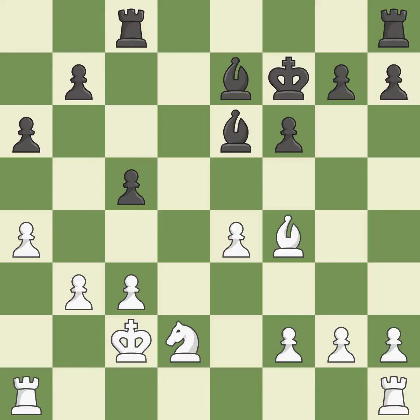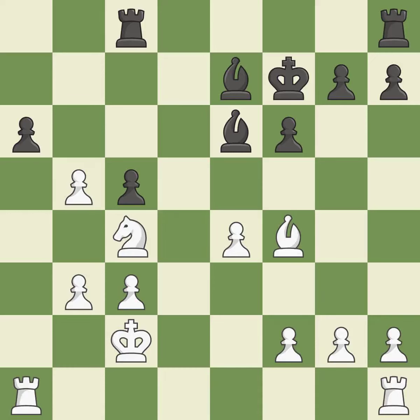This misses a better way to connect rooks — it is an inaccuracy. The knight becomes more active as a result, gaining control over more of the board — it is ideal. This misses a chance to stomp on a bishop — it is incorrect. This keeps the material balance in check with good commerce — it is ideal. Backs off — it is ideal.